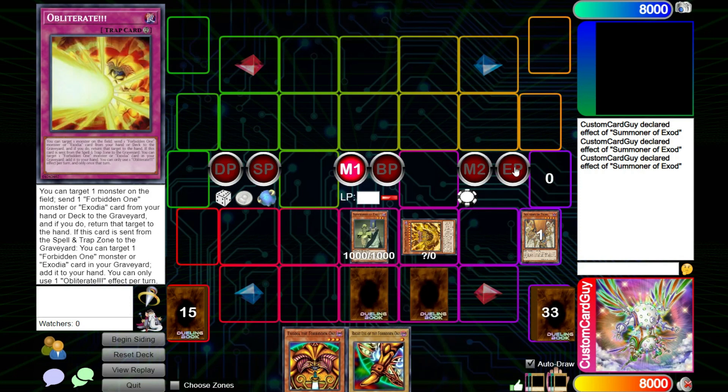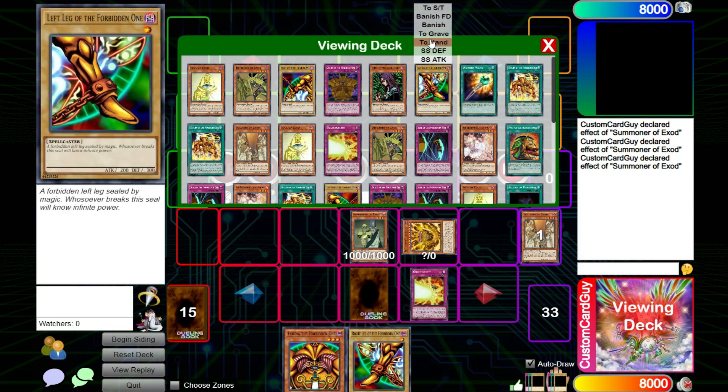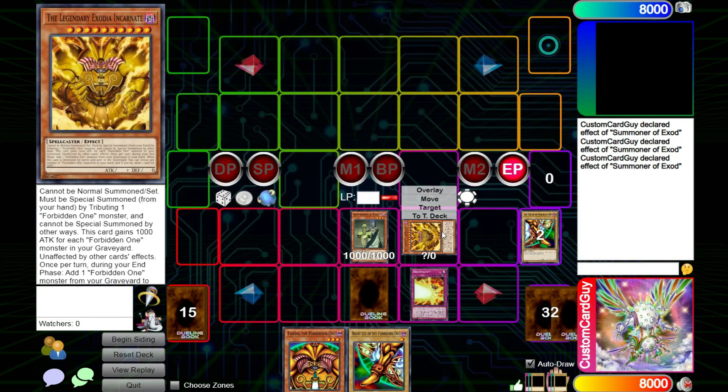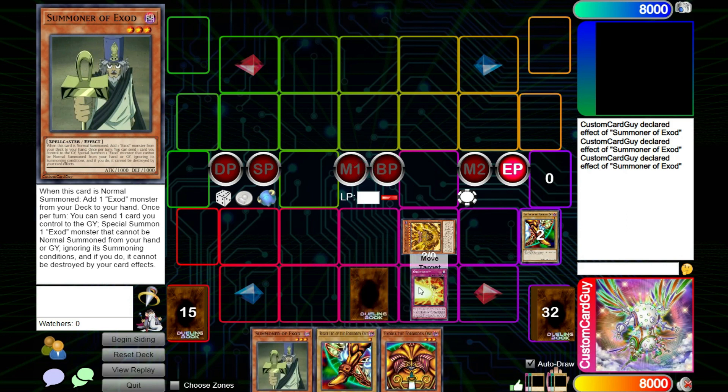Set two and end our turn. Now the cool thing about Obliterate is that it doesn't just bounce your opponent's monsters — it can bounce your own as well. So if you wanted to recycle Summoner of Exod, you could by sending one of those Forbidden One monsters from your deck to the grave, which not only powers this up by a thousand, but gets you Summoner of Exod back so you can use it again on your turn.